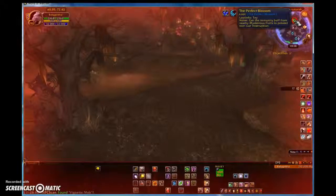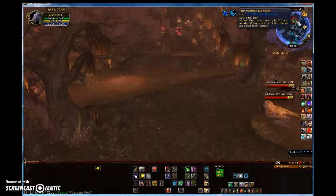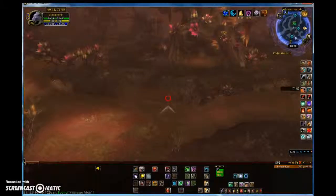I'm going to show you how to get this perfect blossom — it's a toy. I've already gotten it on my other characters. Under the handy notes it says: get the immunity buff from a nearby mysterious fruit to prevent loss cast interruption. Try to get away from these rafters here.